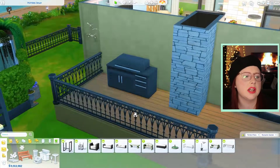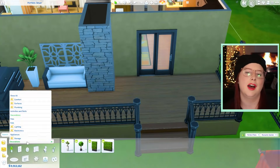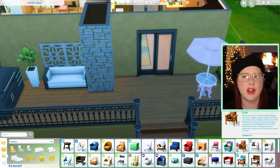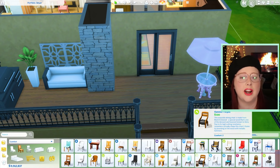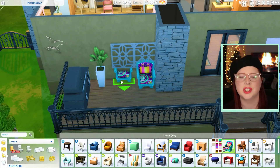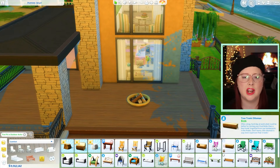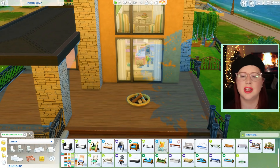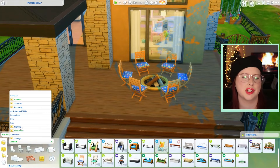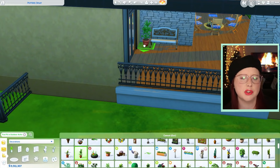Moving outside into the patio area — this is part of the fire aspect. Fire signs are going to be your Leos, your Aries, and your Sagittarius. Sagittarius is probably my favorite fire sign, but I'm biased because that's my ascending sign. I did something really small on the back deck — just a grill with a little bit of seating. I put fire elements everywhere I could. Up on the patio I added a little fire pit by the window. When I pushed play to get pictures, her neighbors came over and were having a splendid time partying at the house!